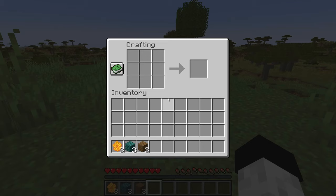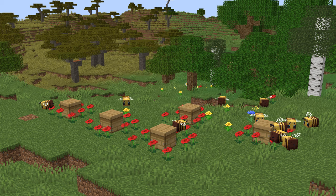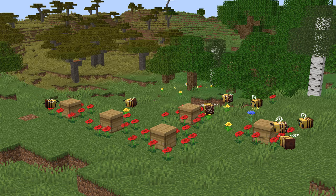A bees nest is where bees can be naturally found and cannot be crafted by the player, while a bee hive can be crafted by the player using any 6 wooden planks and 3 pieces of honeycomb. You can get the honeycomb to make a bee hive by waiting for the bees nest to fill up with honey and then using shears on it. Both blocks behave in the same way by housing the bees and being a source of honey, but if you want to start a big bee farm you'll need to craft bee hives.